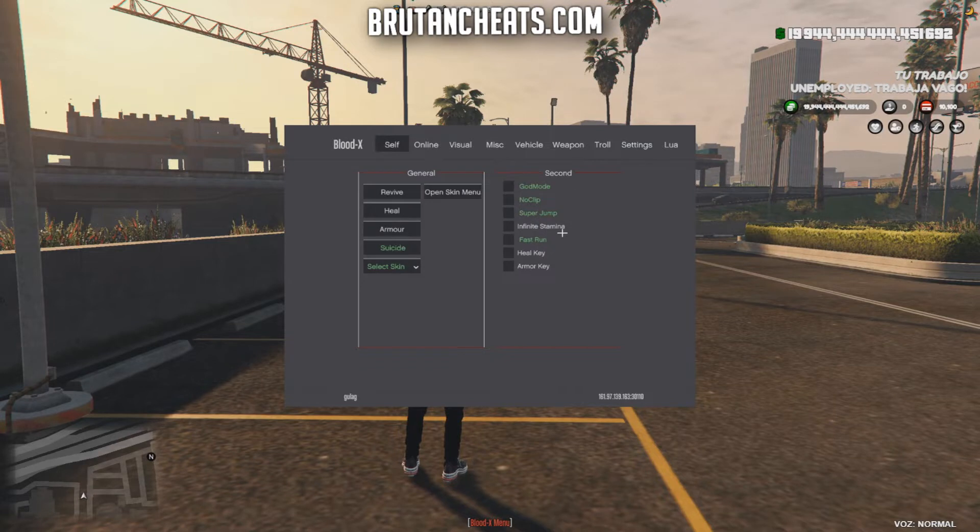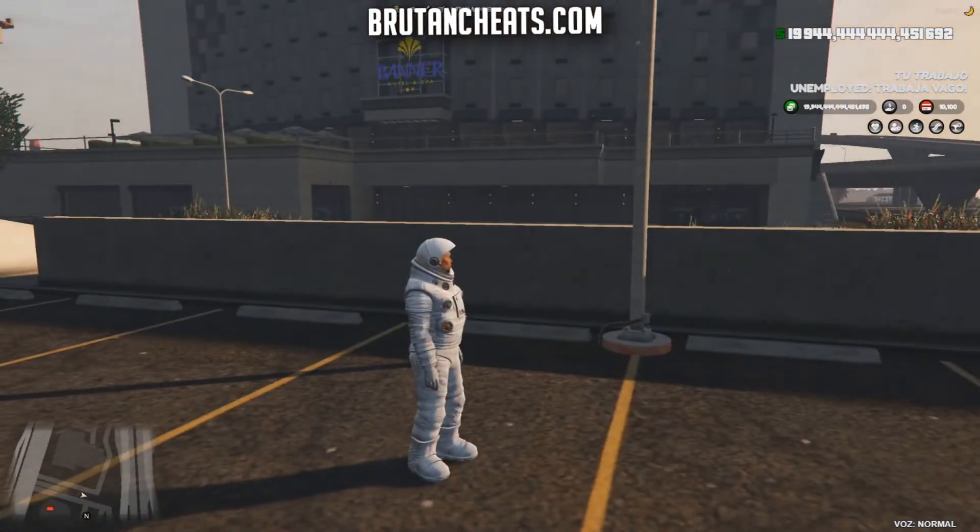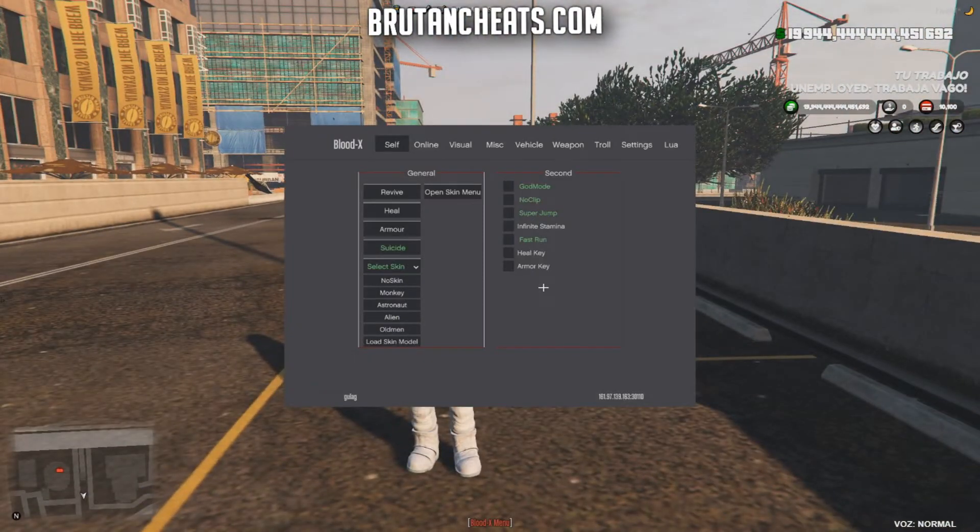In the self menu we have options to revive, heal, armor, suicide, and select skin. I can change my skin — as you can see I'm an astronaut right now. We also have no clip, super jump, infinity stamina, heal key, and armor key.